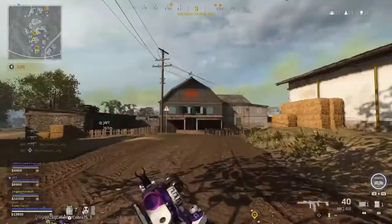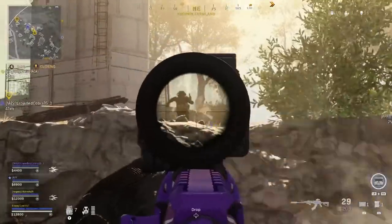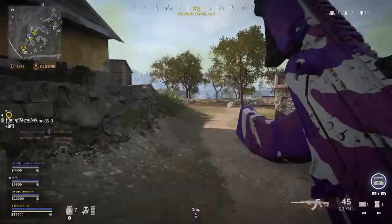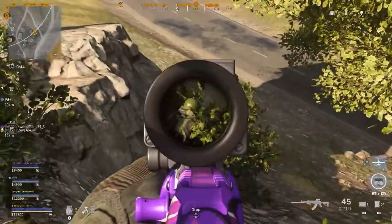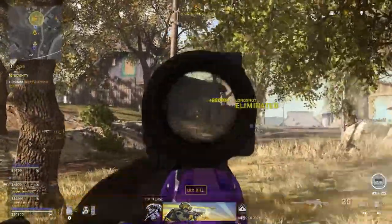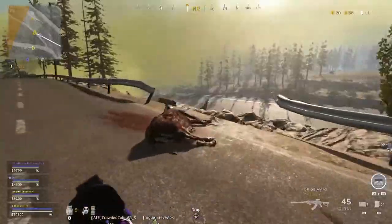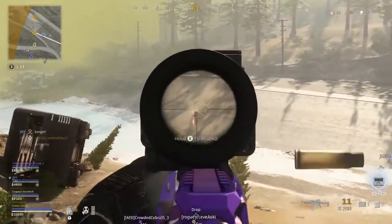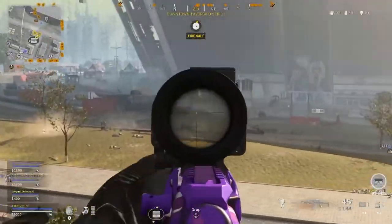Tip 3: be aware that the A-Max has more recoil than you'll be used to, even with this build. Because of that, you won't be able to just hold down the trigger without worrying about recoil like you can with the Grau, for example. For that exact reason, when shooting at a distance make sure that you're burst firing, so you can hit your shots at those longer ranges. It's just one of the weaknesses of the A-Max — those long-distance gunfights. It does perform best at mid-range, so keep that in mind.